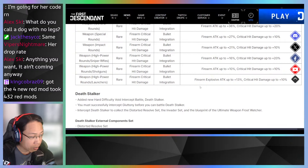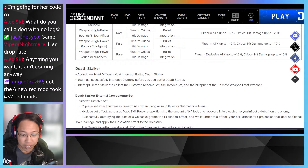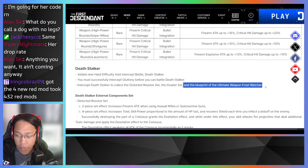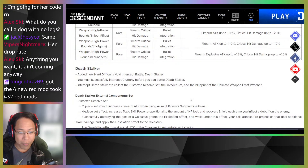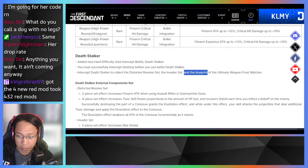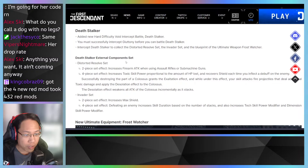Four new red mods total. Death Stalker — this is the new Velocus — a new hard difficulty void intercept boss has been added. You must successfully intercept Gluttony before you can battle Death Stalker. Intercept Death Stalker to collect the Disoriented Resolve set, the Invader set, and the blueprint for the ultimate Frost Watcher weapon.